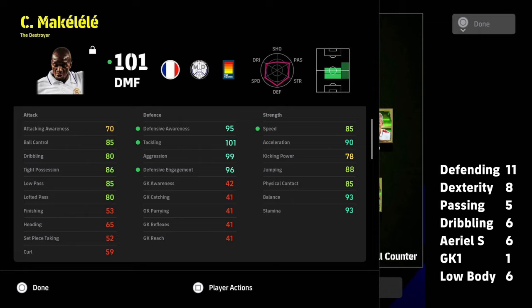He will not run out of energy. This is a fantastic card. If you are looking for an in-game level DMF and you already have Vieira and Ryker, and you're looking to play a double pivot, he is one of the best stoppers and blockers around.